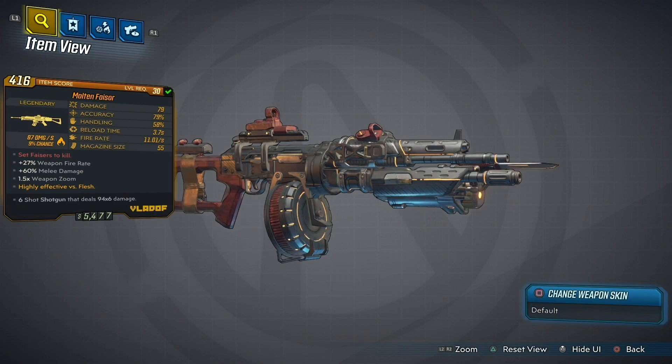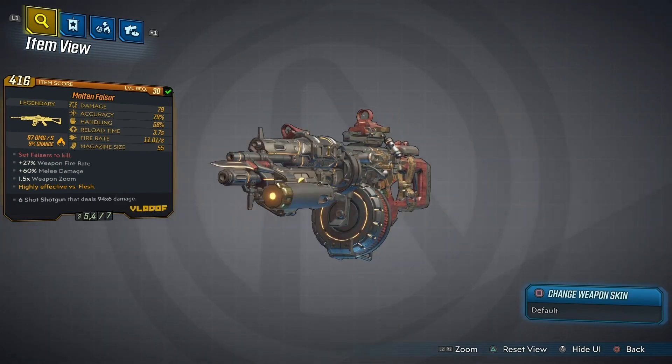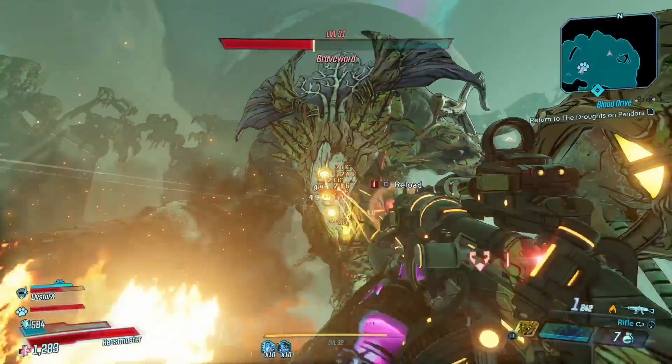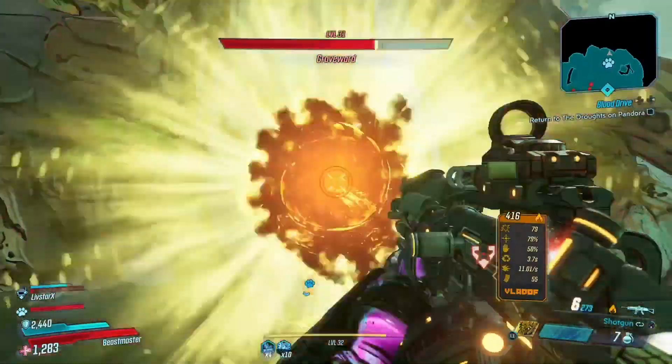Hey guys, Help Me Out Gaming here, bringing you one of my personal favorite legendary weapons: the Molten Phaser. Not only is it an impressive assault rifle with a magazine size of 55, it's also an absolutely disgustingly good shotgun as well - look at that.